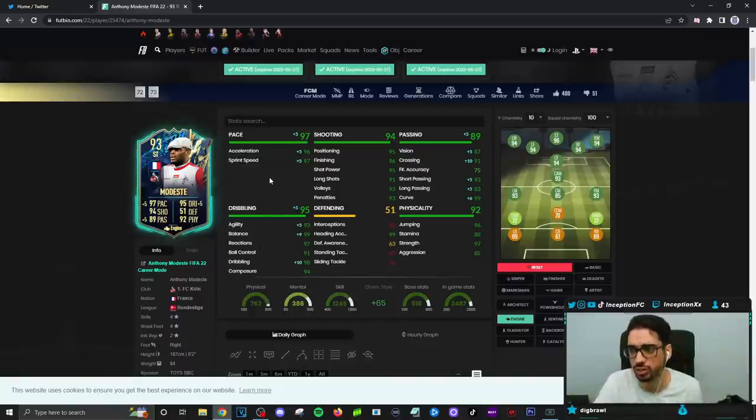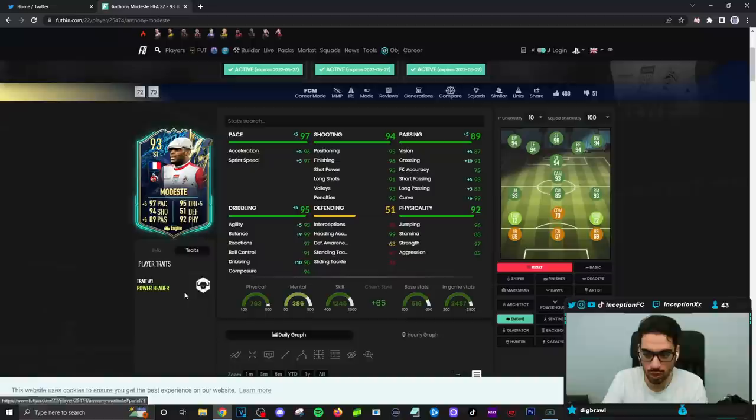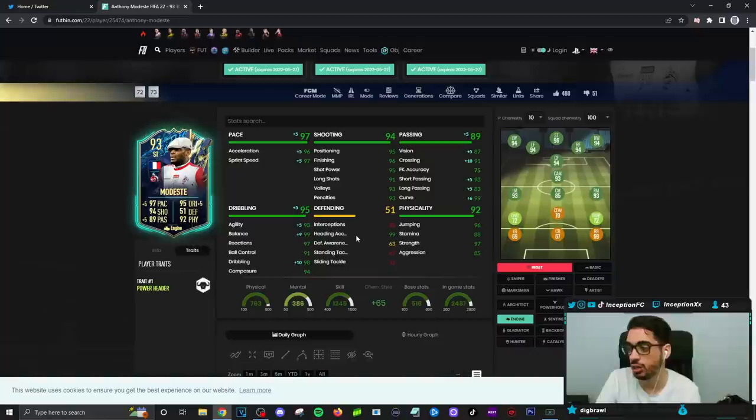This is going to be an obvious chemistry style because he is a physical type striker, so we're going to give that to him. He's going to have 96 acceleration with a 97 for sprint speed on the engine chemistry style. Base card stats for shooting, to be fair, is actually in a pretty decent area if you are inside the 18-yard box. He is a 4-star weak foot player for finishing with only the power header traits, mid-90s, low-90s area for this card.